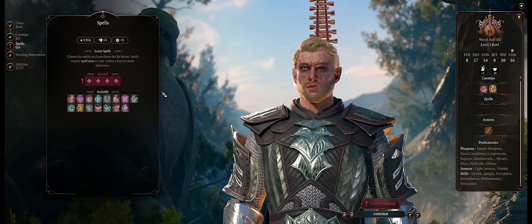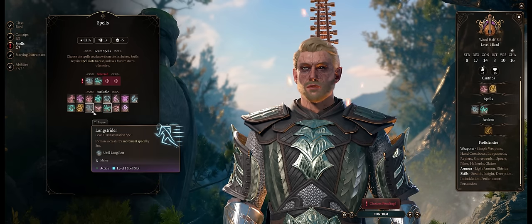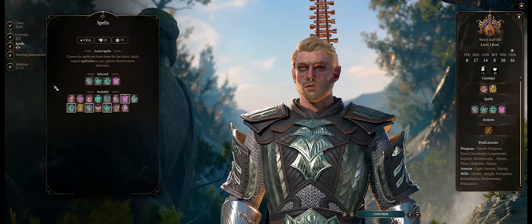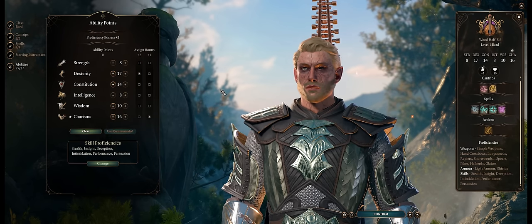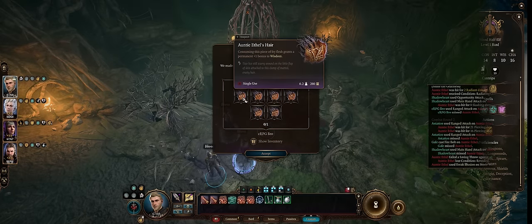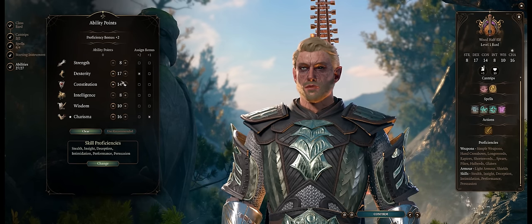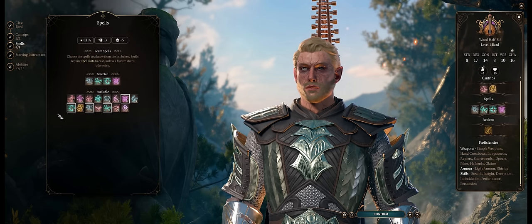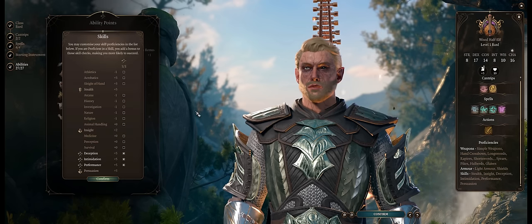For spells, Longstrider and Speak with Animals — you only need these on a single Swords Bard. Healing Word is great for everyone, followed by Fairy Fire as a nice debuff. For abilities, Dexterity is most important because we are a ranged character — easier for ambushes and alpha strikes. Start with 17 so you can get a +1 for 18 from the Hag boss fight in Act 1. Followed by 14 Constitution for hit points and 16 Charisma for dialogue checks and spells.